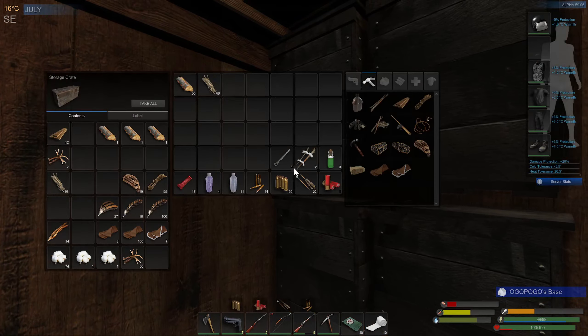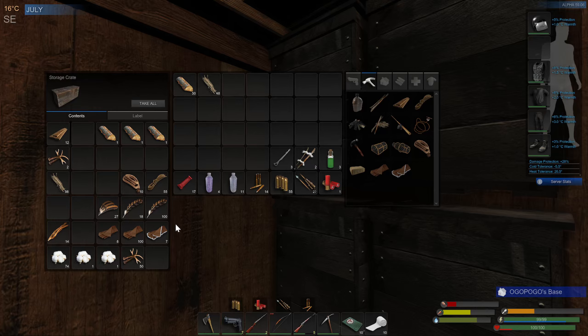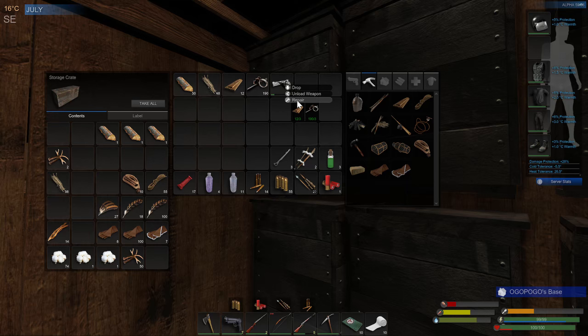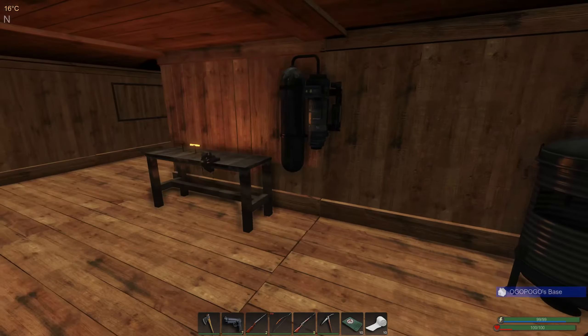We're going to start upgrading some weapons here. Oh man, I'm almost dying, I need something to eat. We need to get these repaired. I think I need a little bit of cordage for this one too - nope, just those. This one we need cordage on so let's repair that one as well. Always repair before you upgrade because it gets a little more expensive to do so after the fact.